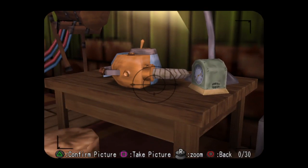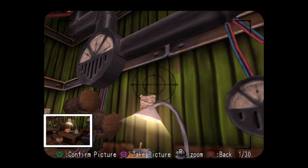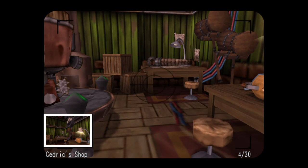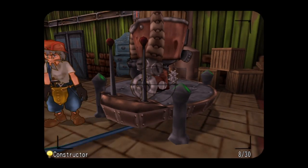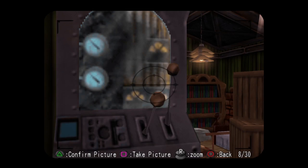Just take pictures of everything that you could probably use to invent things. So this vacuum — is the lamp something that you could use? No, it is not. The desk, the chair, maybe. No. Constructor. Just take pictures of things, pretty much.